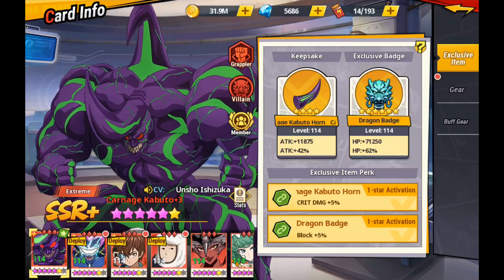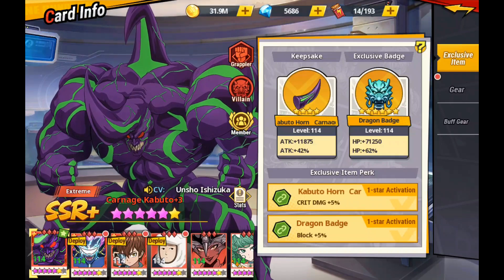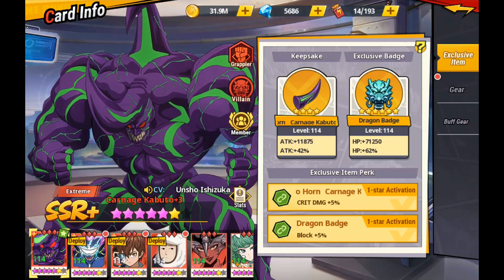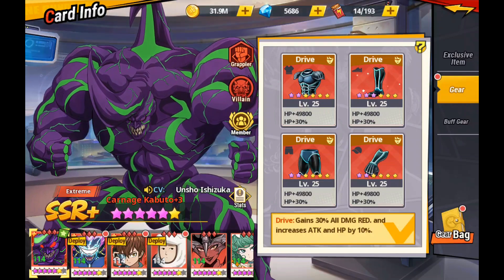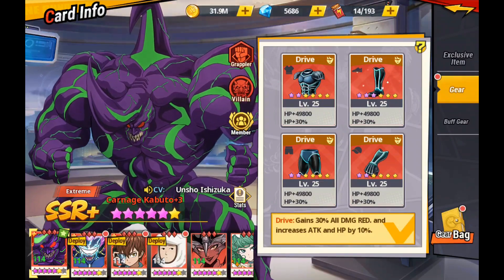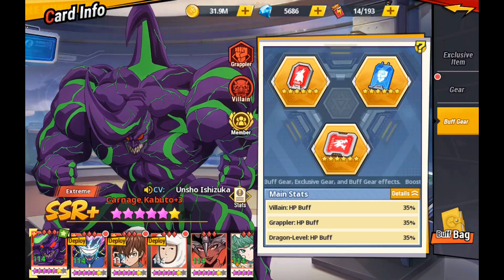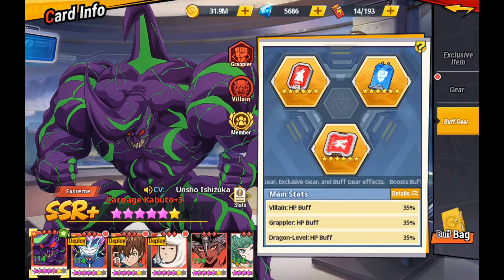As you can see, I went ahead and did the exclusive badge to six stars to completely take advantage of the AP, and the Keepsake is at four stars. I've geared him with Drive, like I think I showed last time. I'd already pre-prepped this before he released, and my buff gear is finally max-starred across the board, getting that 35% HP buff all the way down to really assist with everything.